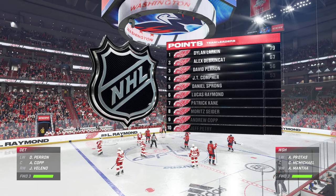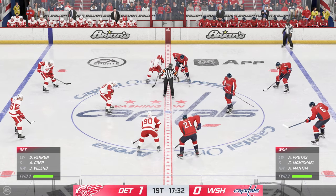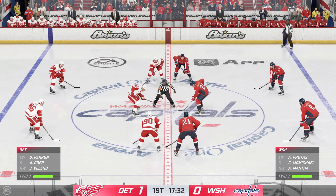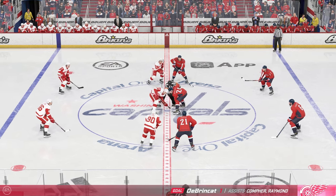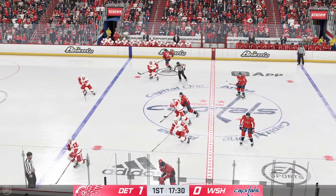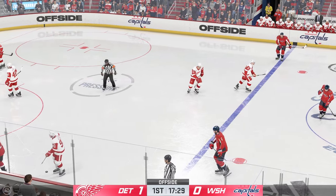Detroit's gotta be pleased with the way they've started tonight. Already the first goal of the game. And just try to take that crowd out of it. That's exactly what they've done, and that would have been the message from the coach earlier today, James. Because you want to make sure that you set the tone, you control the pace of play, and you find a way to get on the board first.